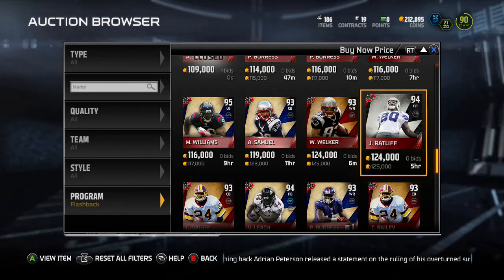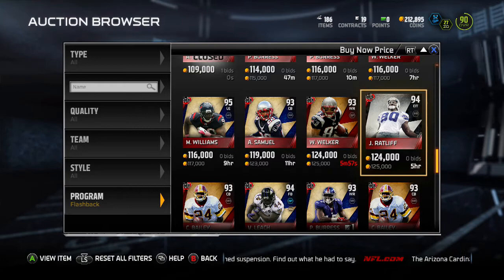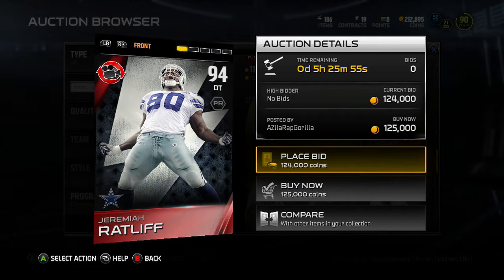Hello everybody, I'm Cracky here again with you guys on another Madden 15 Ultimate Team card review. Today we're looking at another flashback player — we've got Jeremiah Ratliff, playing on the Dallas Cowboys, a 94 overall D-tackle going for 125 coins.